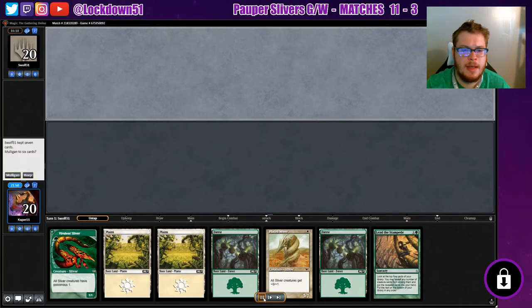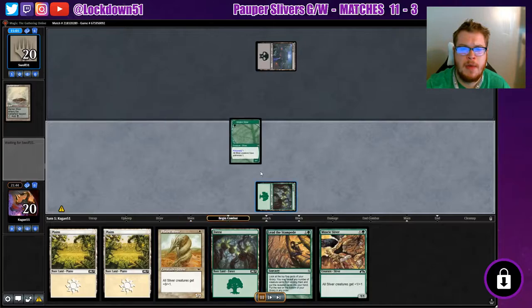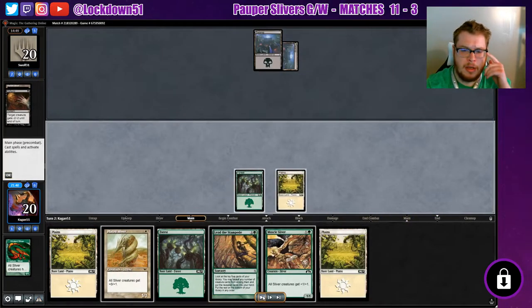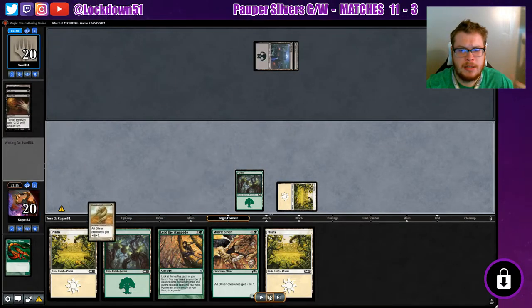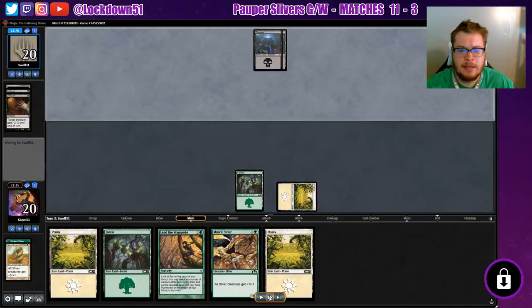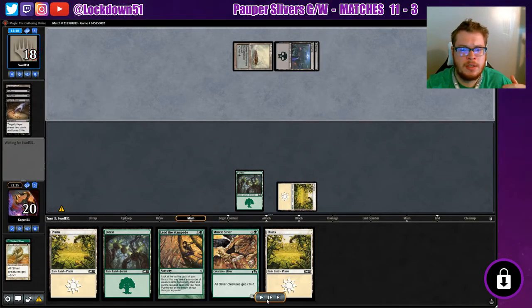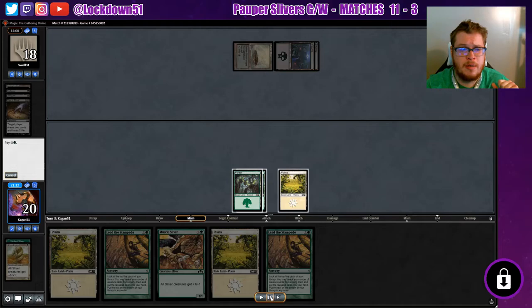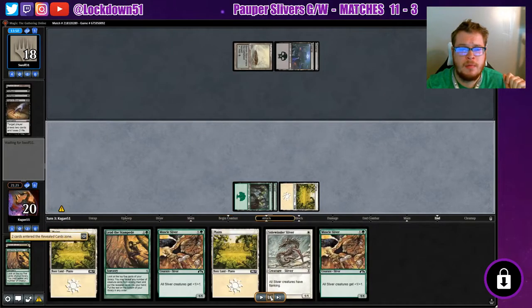Game two — I choose to keep this hand because we can play a couple of bait fodder for his removal. My whole thought process: keep this hand, play my cheap one-drop creatures, Lead the Stampede on turn three to fill my hand, establish a board full of lands until I get out of range of his minus two minus twos, then start swinging for the win. He did two Disfigures on both our one-drops — expected. We get another Lead the Stampede and hit Sidewinder and Muscle Sliver.